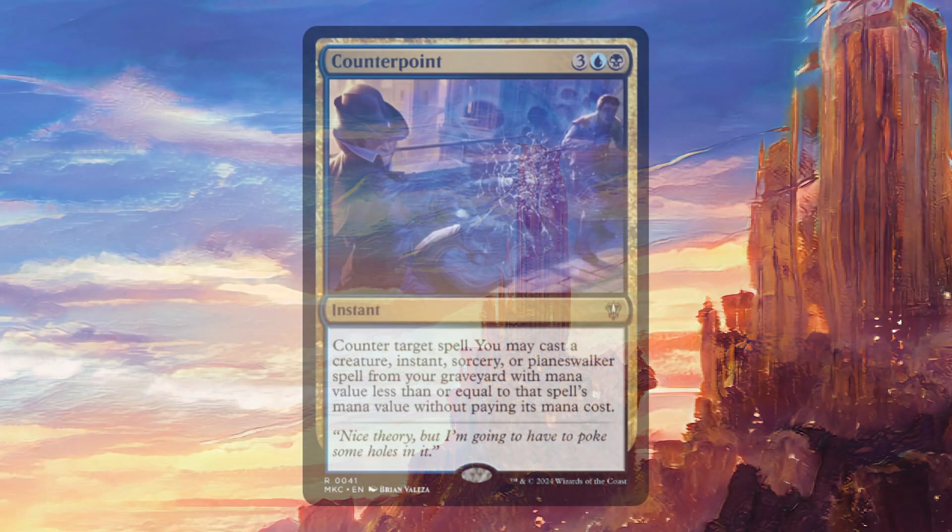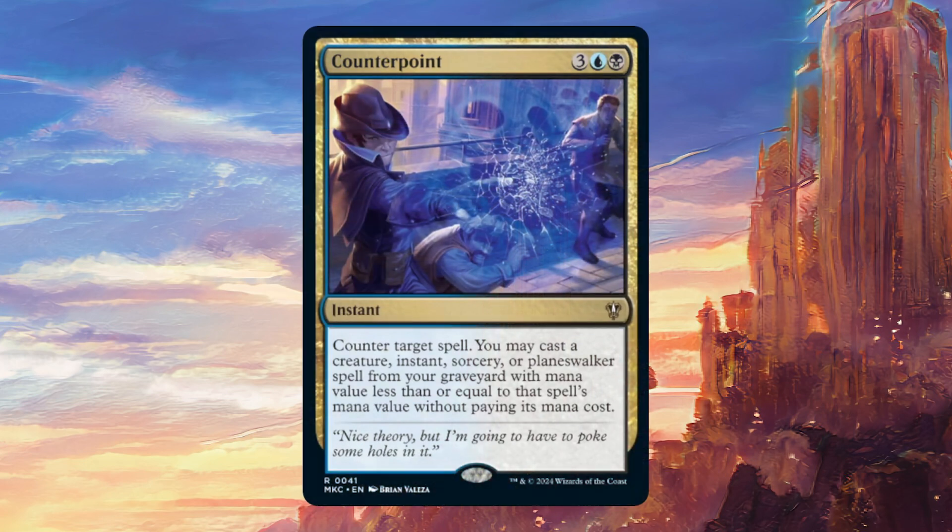Today we're going to be talking about Counterpoint. For three colorless, one blue and one black, it's an instant that says counter target spell. You may cast a creature, instant, sorcery or planeswalker spell from your graveyard with mana value less than or equal to that spell's mana value without paying its mana cost.